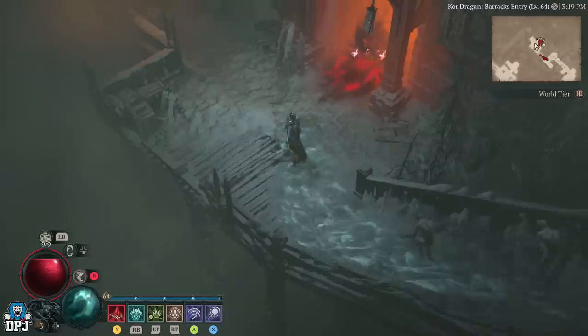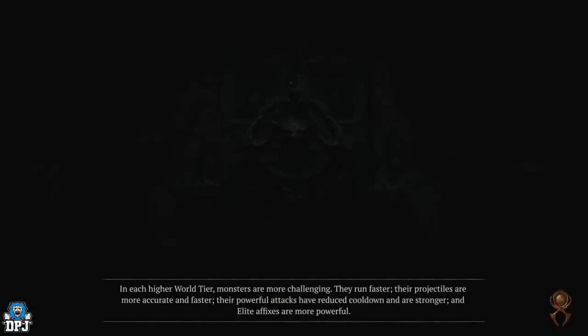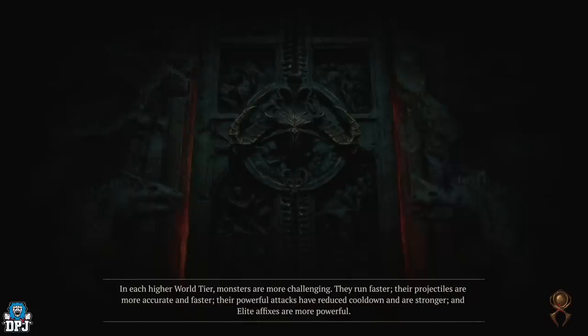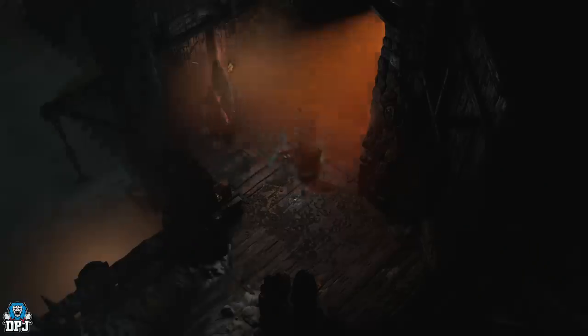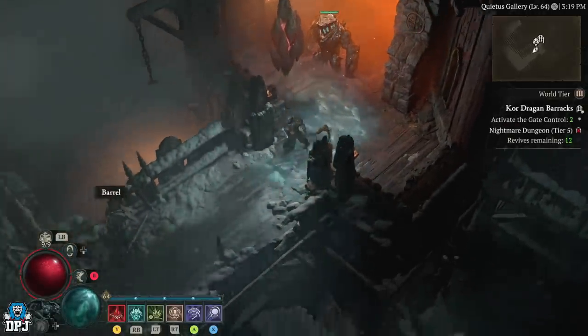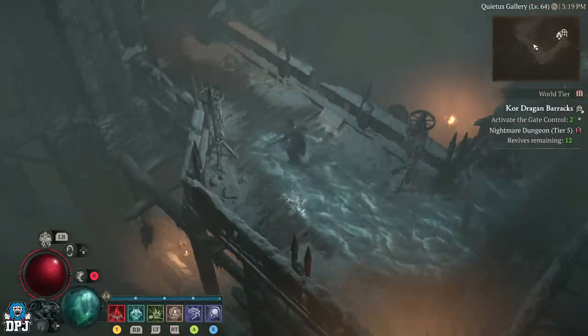I want to give credit to Nick2 for this strat — I didn't know about it, the video was sent to me in my Discord. Credit to Nick2 for this amazing strat for solo players; his channel is linked down below. So what you've got to do is literally just complete the first objective. Here I've got 'Activate a Gate Controls' — that's it, that's all you've got to do.